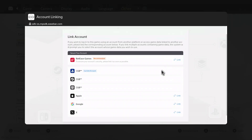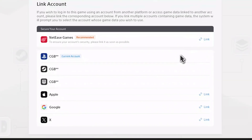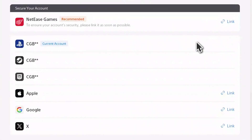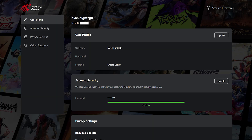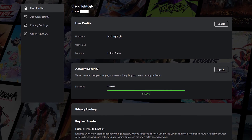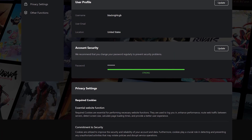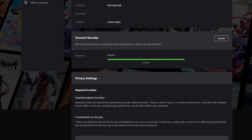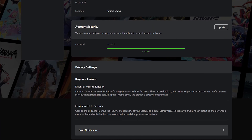If you don't sign up, it is possible to set up cross-progression, but you'll have to sync platforms for each and every game that qualifies. Not all games support cross-progression, like Naraka Blade Point. If you decide to make a NetEase account, unlike many other account linking sites, you'll notice that there is not a way to sync platforms from their website. This is probably because not every game supports cross-progression.